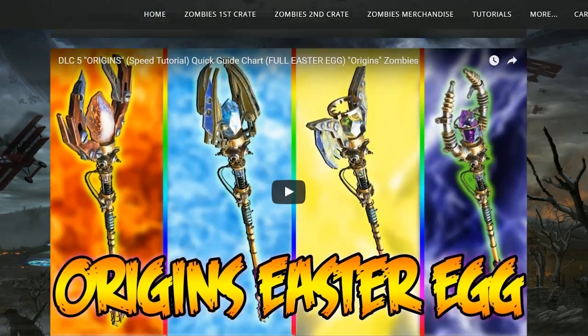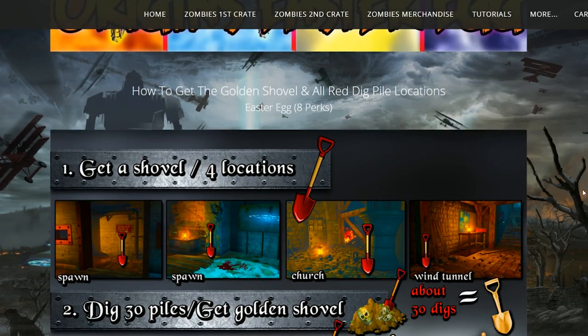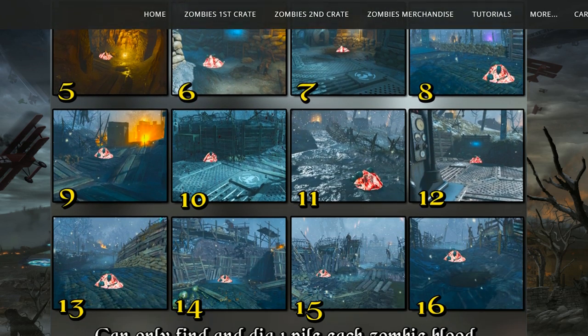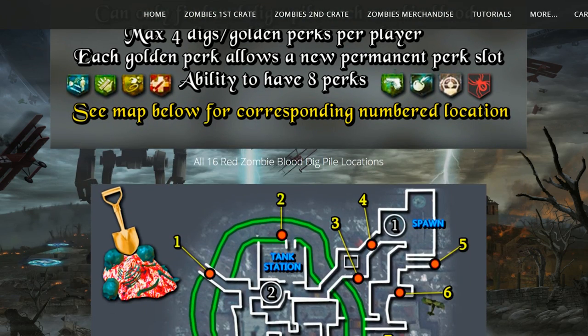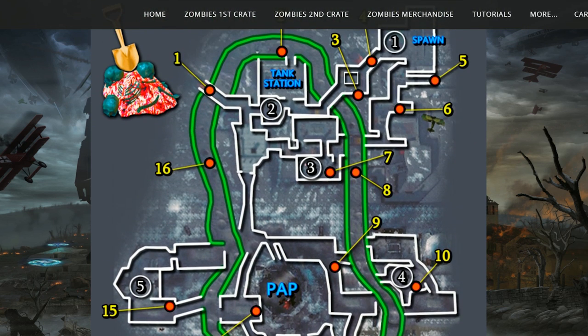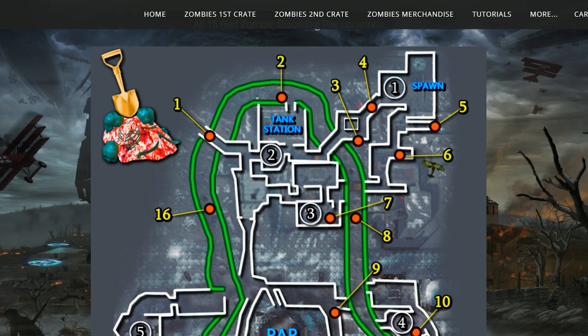They are permanent. If you get downed and you're revived, you still have them. This Easter egg will work on DLC 5, and it's going to open up your perk slot so you can carry eight perks instead of being maxed out at four. This doesn't require any gobble gums, and it's going to be like having a Perkaholic, but by doing it with an Easter egg inside the game.